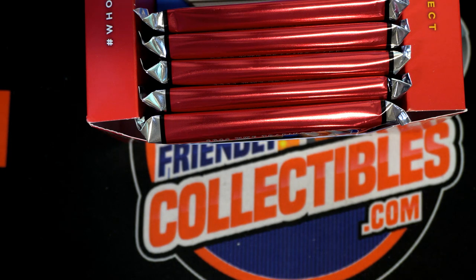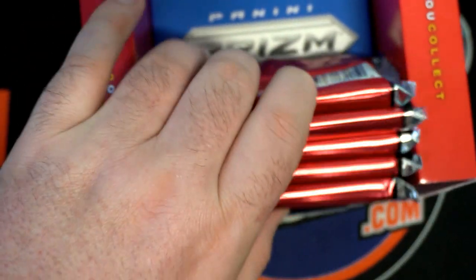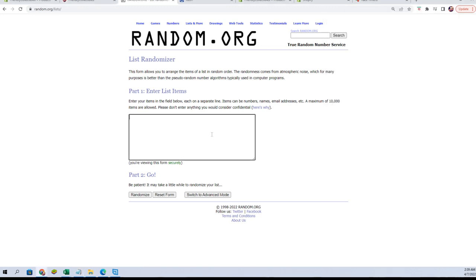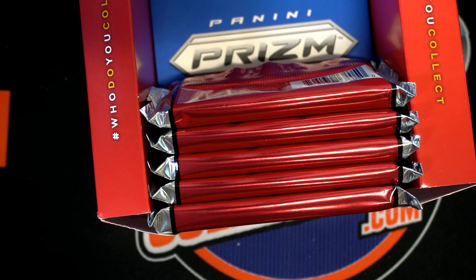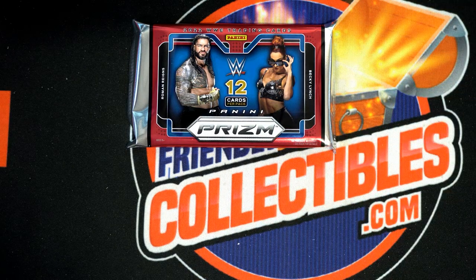Alright guys, we're good to go. This is gonna be a Prism WWE Hobby Pack break number 208. The spots were random for our pack, and we'll do our sprint for two spots. Justin and Ron C, you guys got full spots two and four. We got one through five left, so let's see what we got — stuff is looking fantastic, to say the least. Alright, number two — that's it. Good luck everybody, thanks for joining.